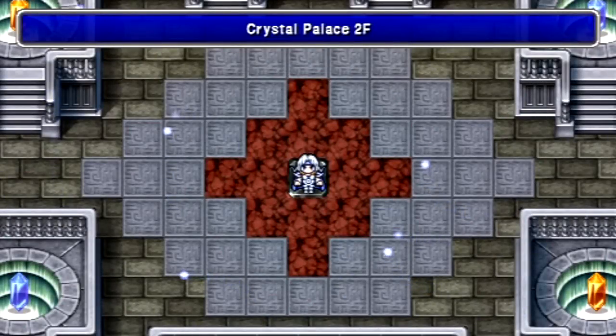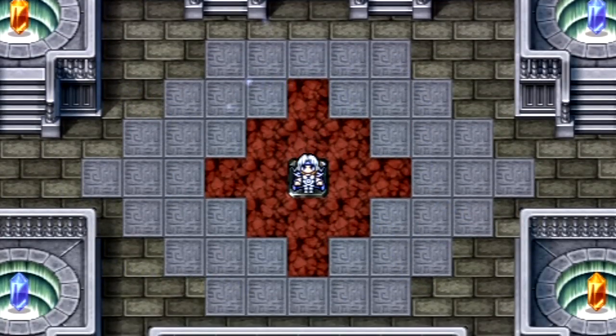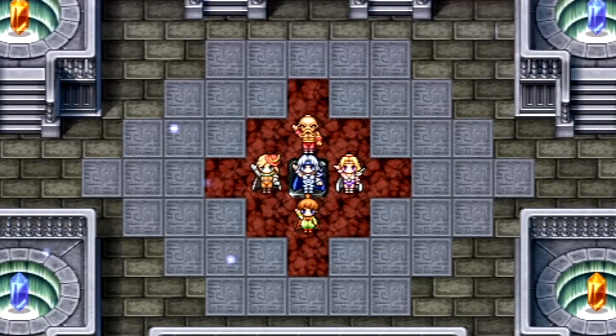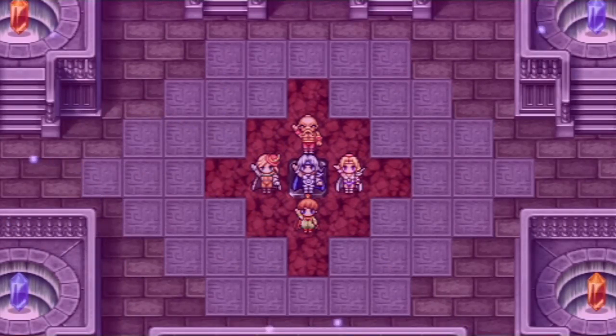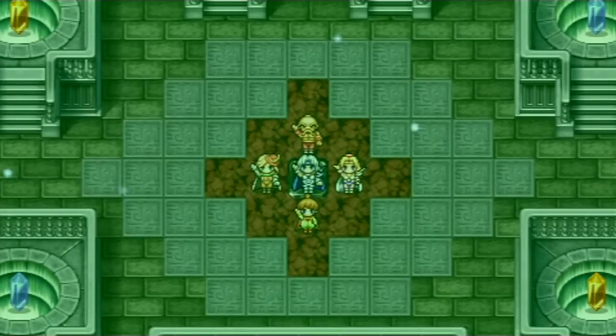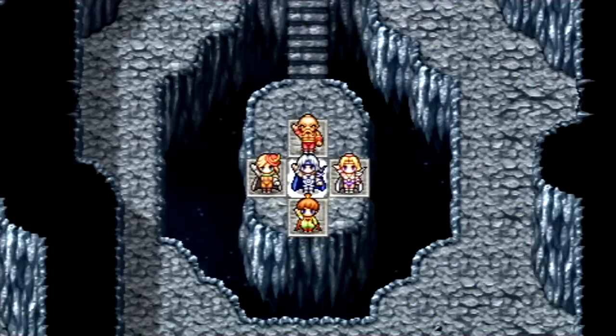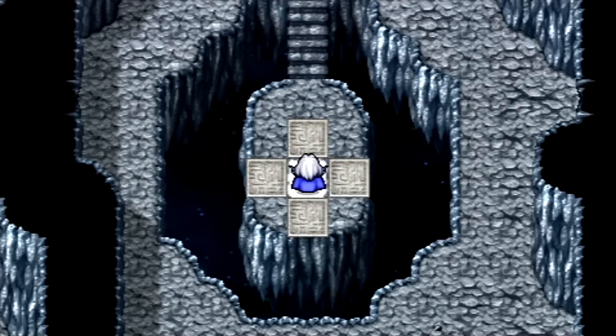So yeah, all the equipment you're gonna find in the final area is for the five characters you would have normally had to take through here in the original game — which would be Cecil, Kain, Edge, Rydia, and Rosa. The strategies I'll use here can be adapted to the original party. This area isn't going to be irrelevant to the original game — I just have different party members, that's all.